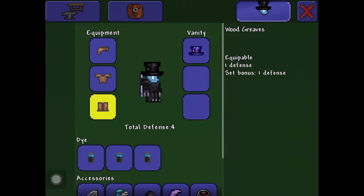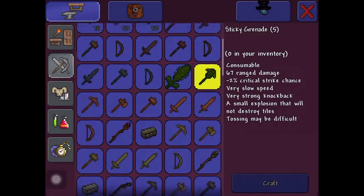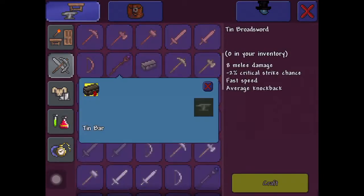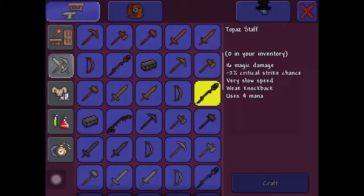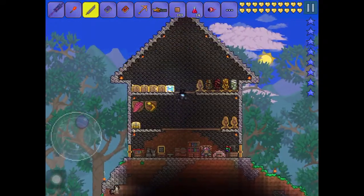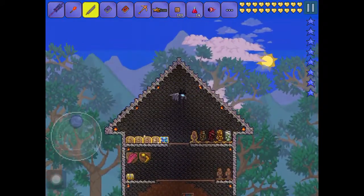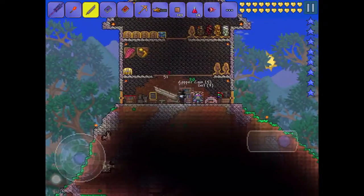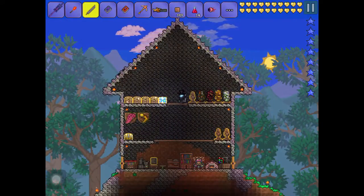What you'll need: wood armor — yeah, even though it's for defence it's better than no defence. A tin broadsword — not a short sword, go broadsword. Or a topaz staff. The only problem with the topaz staff is the mana. At my level I tried using a topaz staff and I just kept on running out of mana too quickly. But it does do a fair bit of damage, so it would be good.